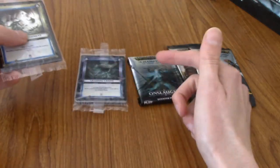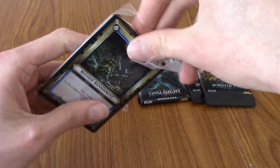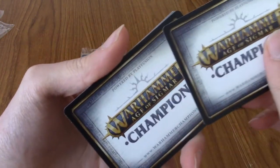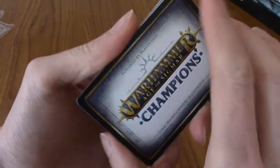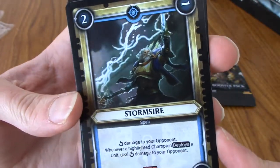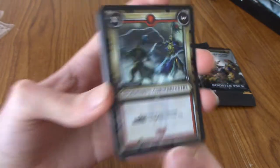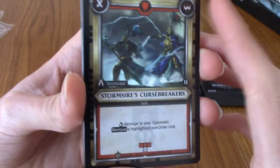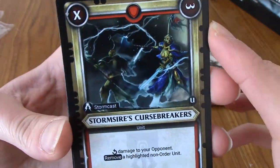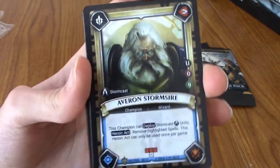Opening up these packs - I think you get eight cards in each since there are sixteen exclusive cards. The hollow effects are really nice. We've got Blessed Banishment, and there's the Stormsire. These are the Cursebreakers, these are from the God King of Sigmar. We've got Averon Stormsire - that's pretty cool. I like that all of these are holos, and I think there are little bits around the card which set off the AR functionality of the app, which is very nice.